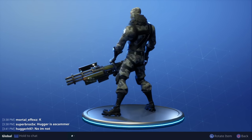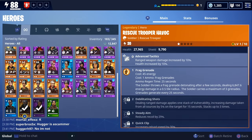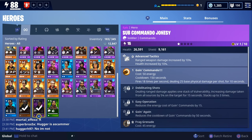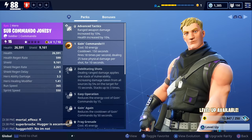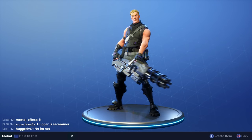Technically, they're reskins. The one with the ski mask is called Rescue Trooper Havoc, and he's a reskin of Rescue Trooper Ramirez. The other one's called Sub Commando Jonesy, and he's a reskin of Commando Spitfire. So those are the two new Twitch Prime heroes.